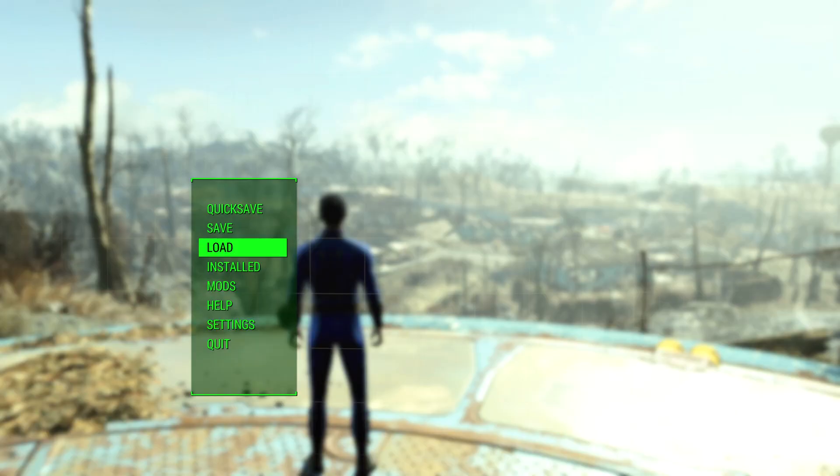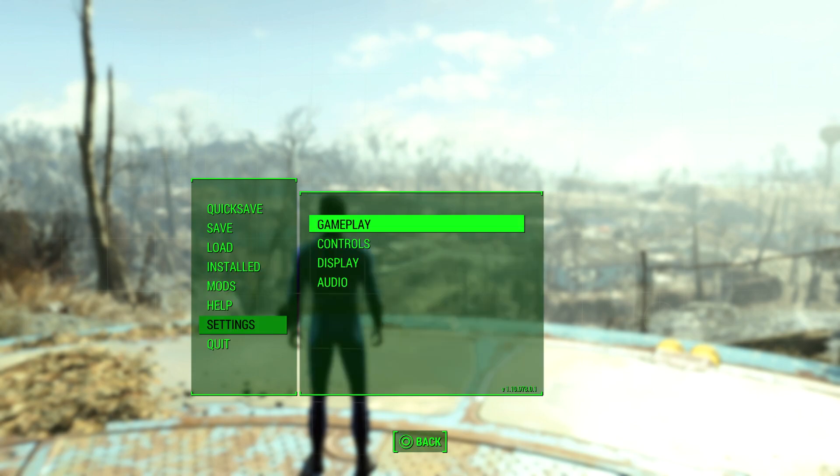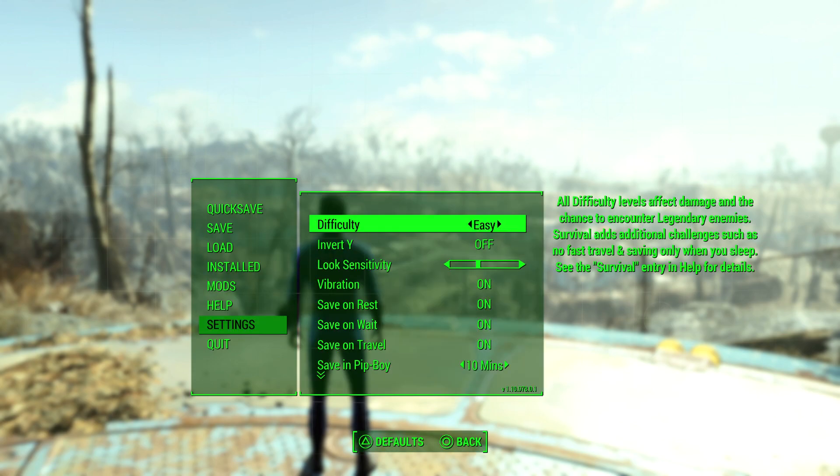What you want to do is press the start button or the options button, then go into settings. In there there's something called gameplay, and then you can easily change it from here within the game itself.